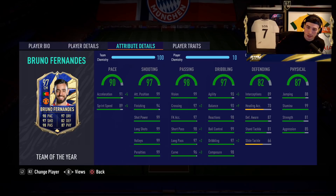The stats look absolutely incredible: 91 acceleration, 89 sprint speed, 99 attack positioning, 94 finishing, 99 shot power, 99 long shots, 99 volleys, 99 penalties. He's got 98 short passing, 97 long passing, 98 reactions, 99 ball control, 97 dribbling, 98 composure, 90 agility, 90 balance, and 99 stamina with 81 strength. Crazy stats all around the park.